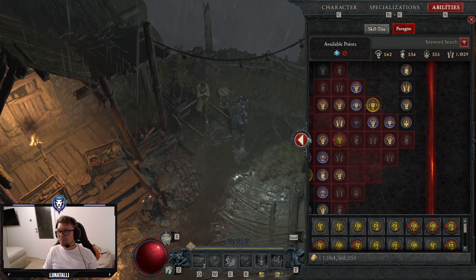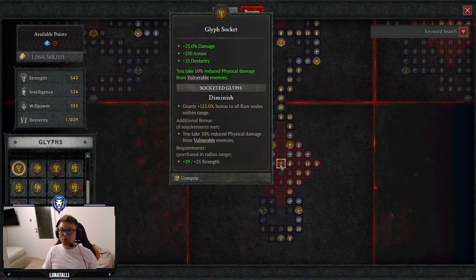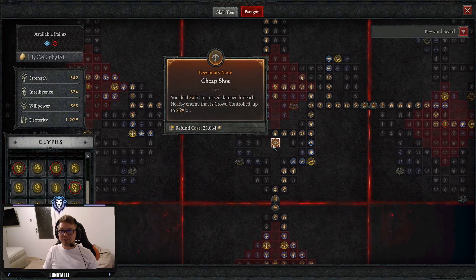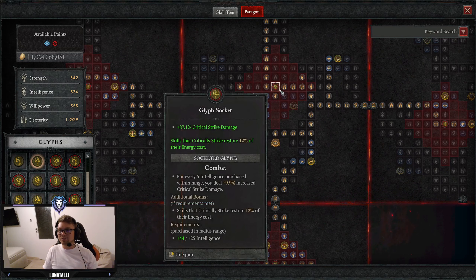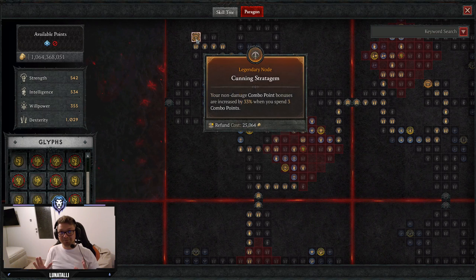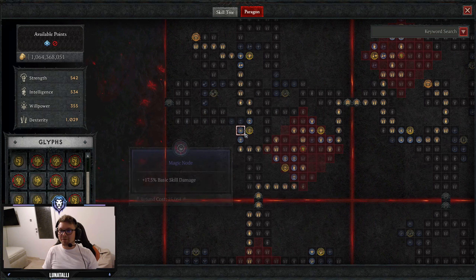For the Paragon board: on the starter board we go for Diminish for extra DR against vulnerable enemies and a flat damage increase with the Skillful node. Then we go for Cheap Shot, taking Combat and basically all the dexterity nodes around for as much Crit Strike Damage as possible. Then going up, we take Cunning Stratagem. The tooltip says you fire nine arrows instead of eight, but I did a slow motion test and you actually fire ten arrows — so this is very important to have, it's a lot of extra damage. Here we are going for all the Core Skill Damage nodes.